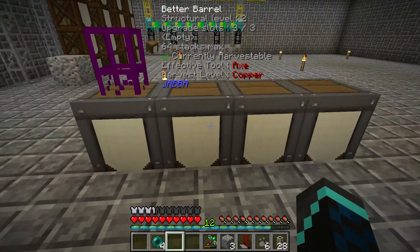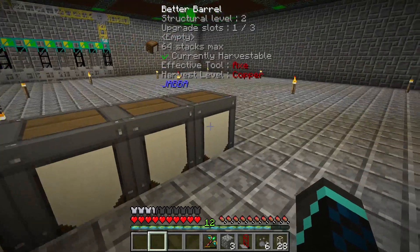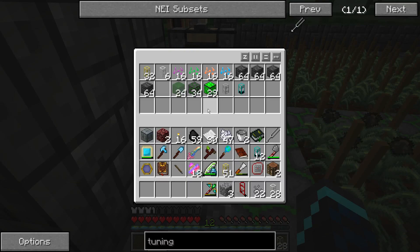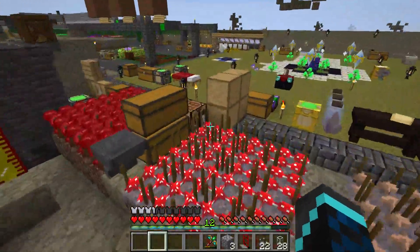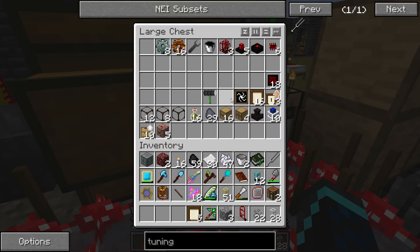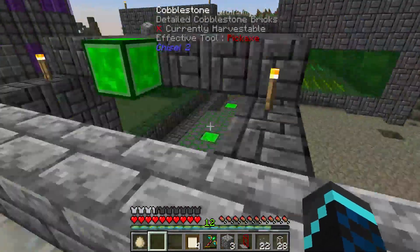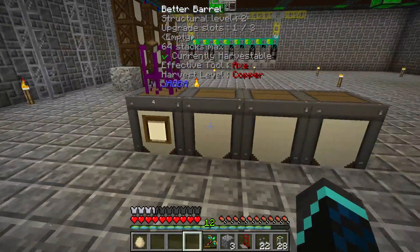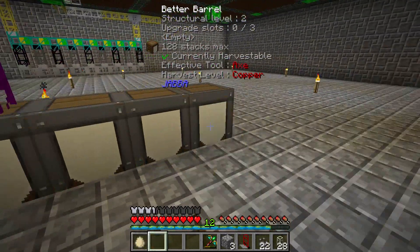And then what we can do is put a b-space barrel down. What we're going to do is put all of them down and give them — by shift right-clicking — structural mark 1 and structural mark 2 upgrades, because we need the three inventory slots. We will give them all a b-space barrel so we can put one more storage spot on all of them. Let's come over here. I know I have some storage upgrades. There we go.